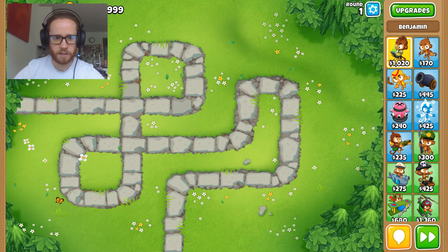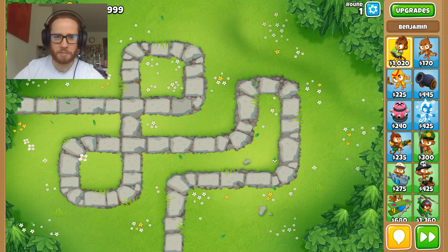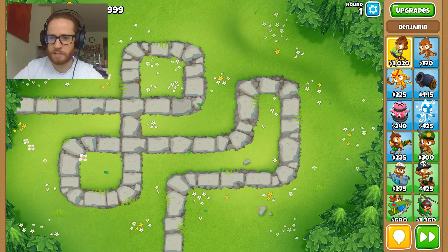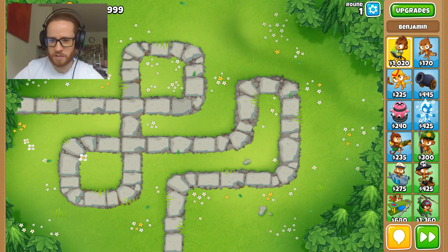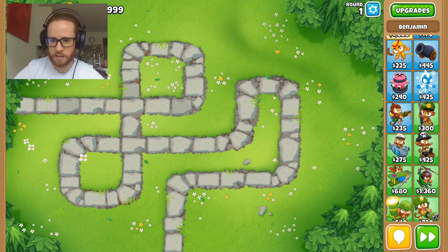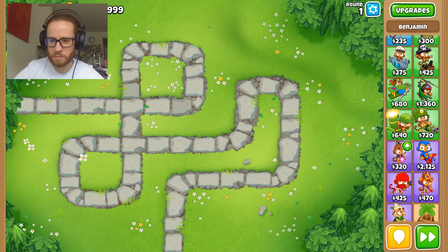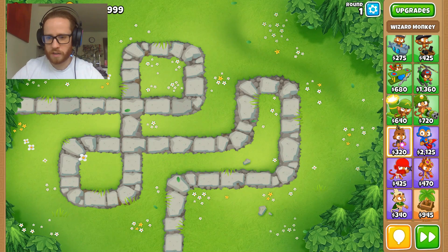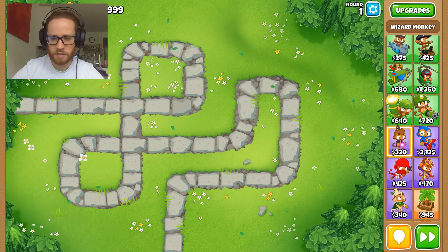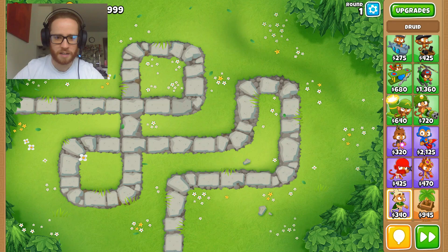Over in this panel we've got our monkeys. We might have to test the heroes out another time — I only have a couple unlocked. We've got: dart monkey, boomerang monkey, cannon (which isn't a monkey but I'm still going to test it), tack shooter, frost monkey, glue gunner, sniper, submarine, buccaneer, engineer, airplane, helicopter, the mortar guy, dartling gunner, wizard monkey, super monkey, ninja monkey, alchemist, druid, and banana farm. I don't think the banana farm is going to do a whole lot of popping today.